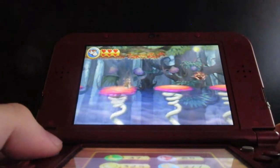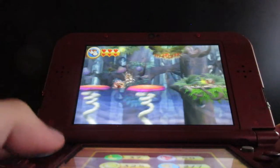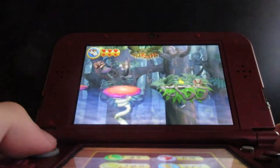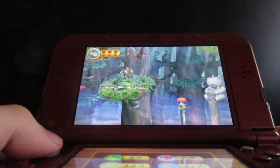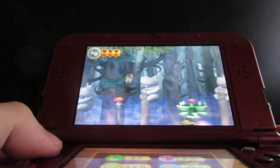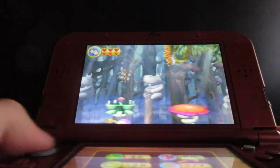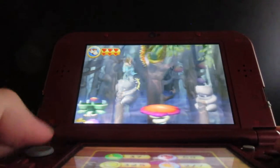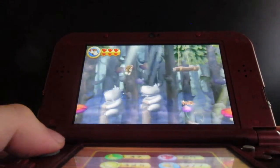You want to take it easy on these jumps here and to make it past this part, and to watch out for these thorns. Let's see how I can do here, let's hope I can make it past this part. You want to be very careful on these jumps here. Now if for any reason you end up in that plant there, you want to press X and Y in order to get out of there.